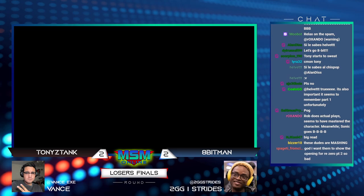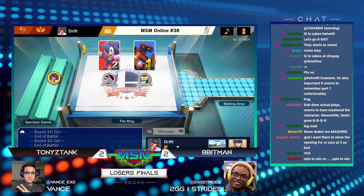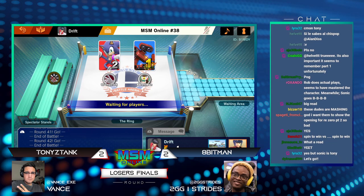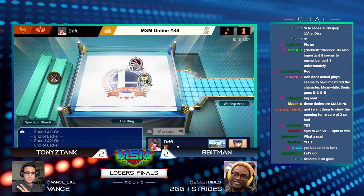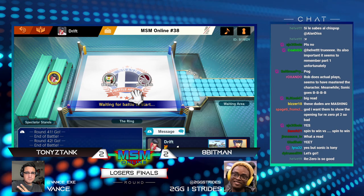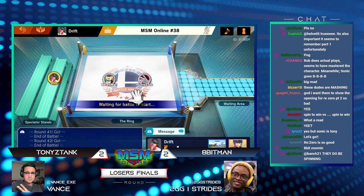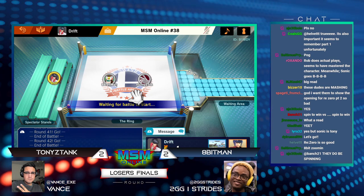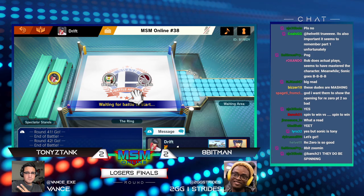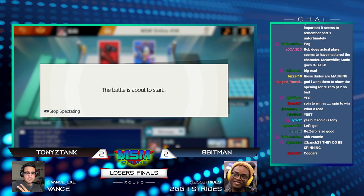I've seen him do that so many times tonight. Every time he forces Tony to jump or be careful at the ledge, it's because he's going for down tilt, gyro at the ledge — that forces Tony to really consider whether the ledge is even safe with those pressure tools active. Once Apenman had put that conditioning into play, the up smash was an excellent read because Tony had nowhere else to go but to jump and try to get away.